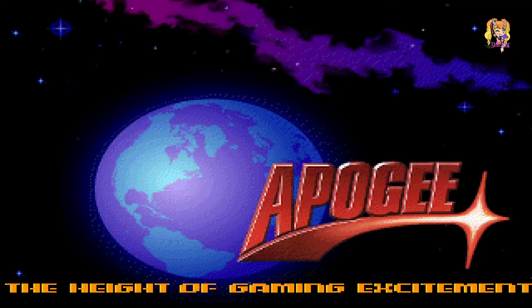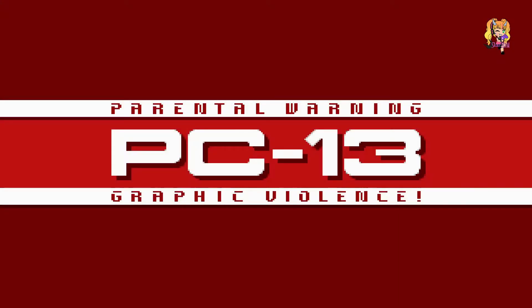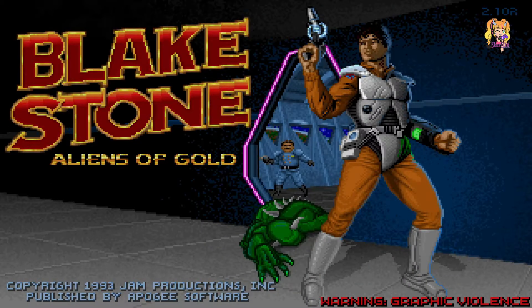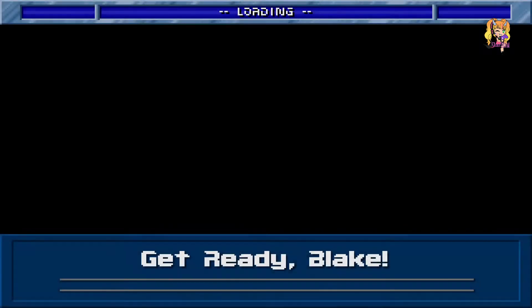The Height of Gaming Excitement. Oh, I love the retro sounds. I love how everything is all pixel-y, including the titles. Rated PC 13 — that's basically what that says. Blakestone Aliens of Gold, created 1993. It's crazy — I've been playing since I was a child. It's been a long time, but I grew up with this game practically.